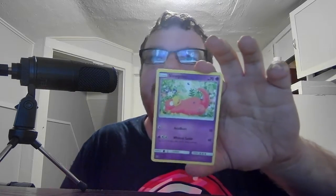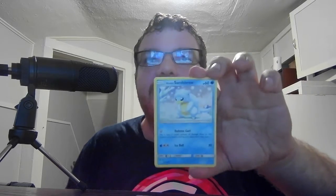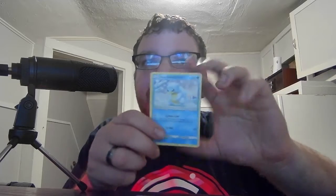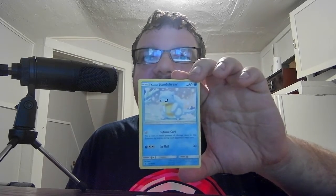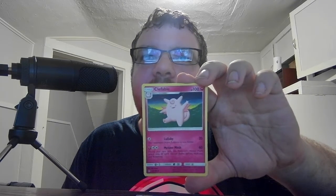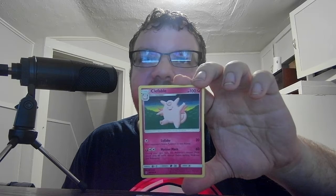We have Basic Slowpoke HP 70, Psychic. Headbutt 10, Whimsy Tackle 60 — flip a coin, if tails the attack does nothing, so it's anywhere from 0 to 60. We have Basic Alolan Sandshrew HP 60, Water. Defense Curl — that attack can be used without any energy cost; flip a coin, if heads prevent all damage done to this Pokemon by attacks during your opponent's next turn. Ice Ball 30. Then we have Stage 2 Clefable HP 100, Fairy. Lullaby 20 — your opponent's active Pokemon is now asleep. Meteor Mash 60 — during your next turn, this Pokemon's Meteor Mash attack does 60 more damage before applying Weakness and Resistance, so it goes anywhere from 60 to 120 damage.